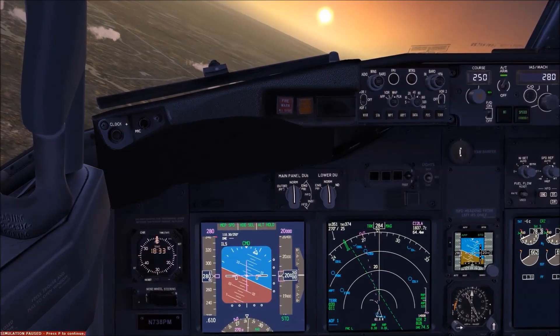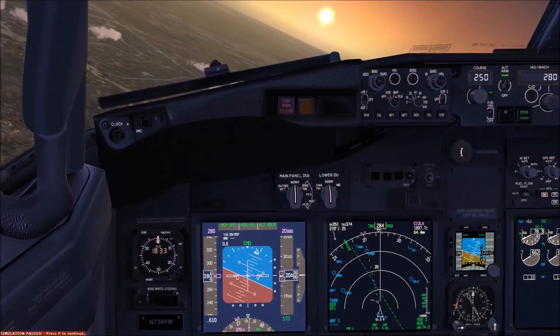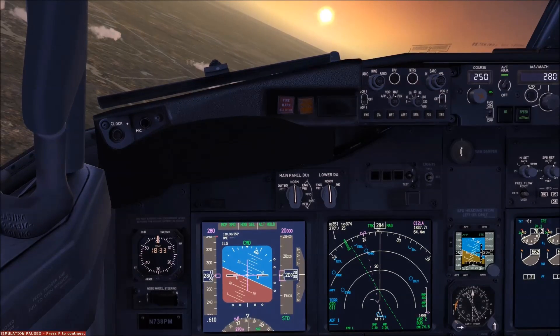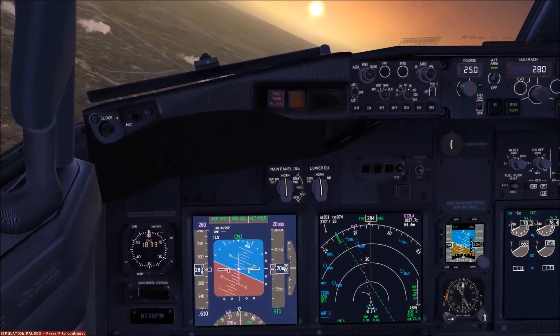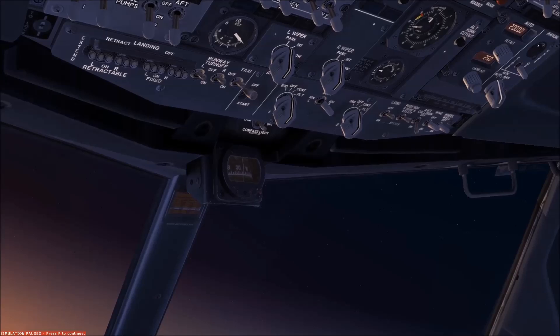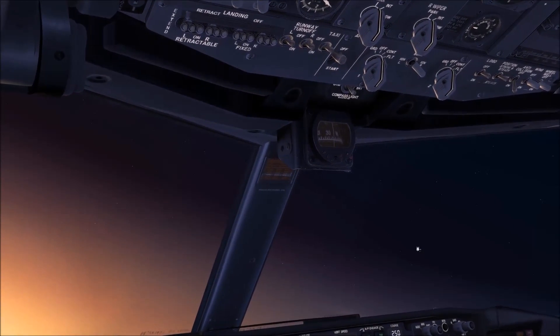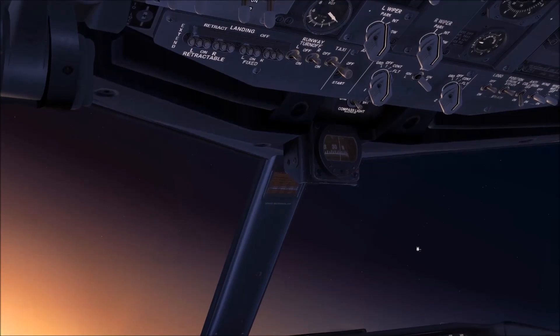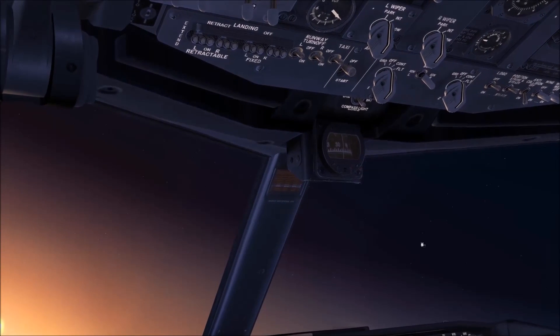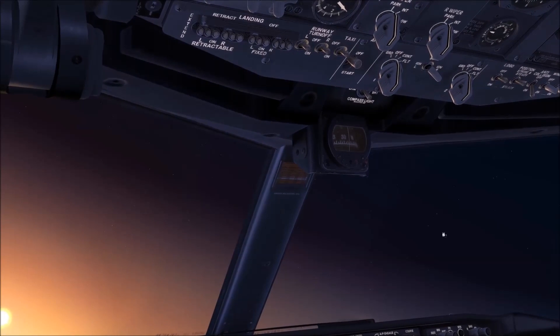In a QRH this is called the loss of thrust on both engines non-normal checklist and the memory items are for the co-pilot. The captain will be pilot flying in manual flight and the co-pilot will put the engine start switches to the flight mode, which powers all the igniters. However, since you're on battery power only with no AC power, you will be using the right igniter only, which is on the AC standby bus.